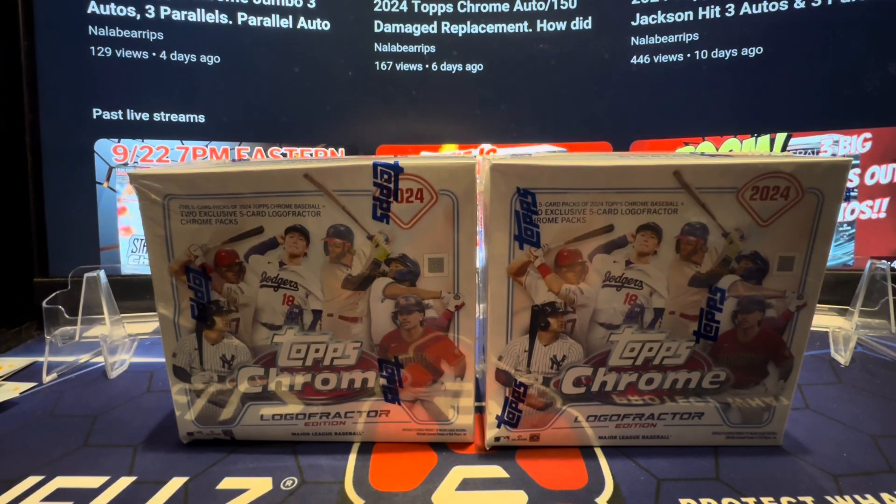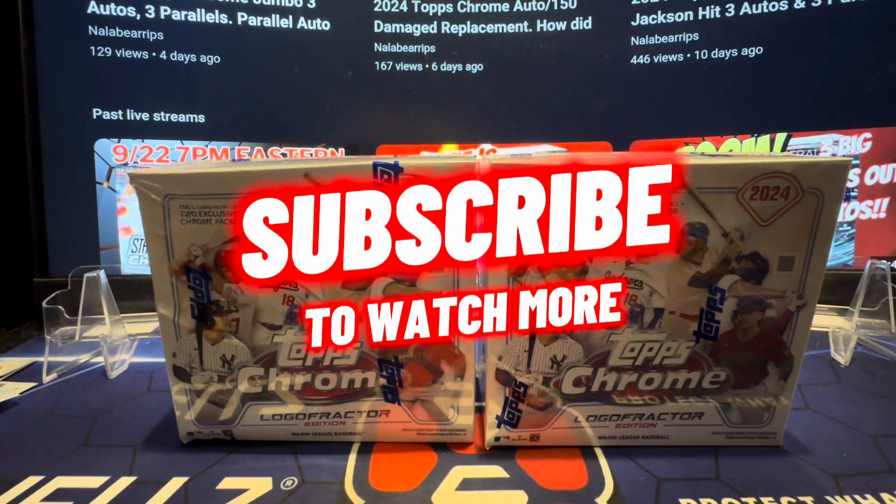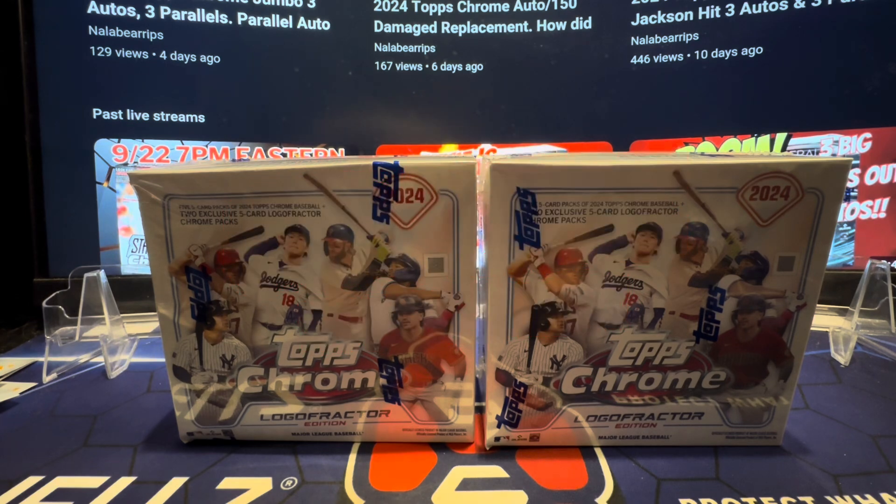All right, all right, all right. Back at Nala Bear Riffs. Finally came — Logo Fractors. Tops Chrome Logo Fractors. These are from the MLB Store. We got a bunch of them. I did order some off Tops also. So we're going to do the MLB Store Logo Fractors first because they came first, and then we're going to do the Tops ones. It's half a case each. So let's see what happens — see which one we get better, luckier hits at.